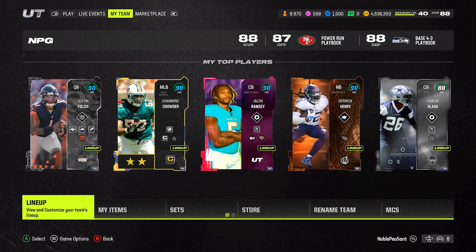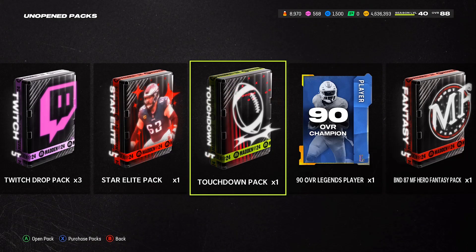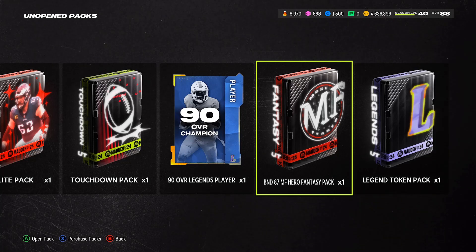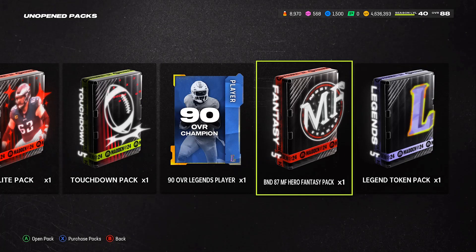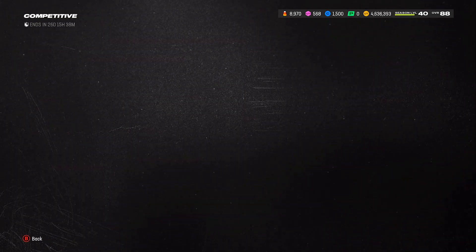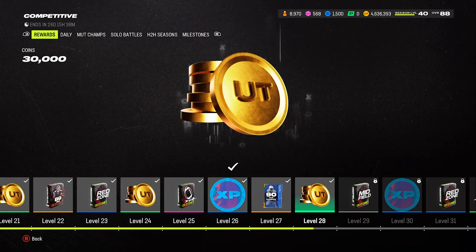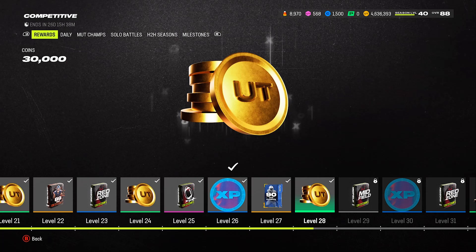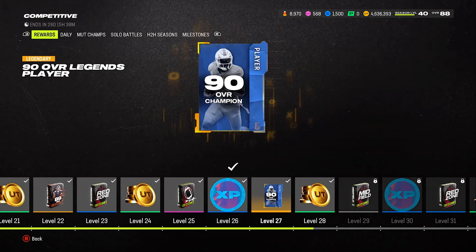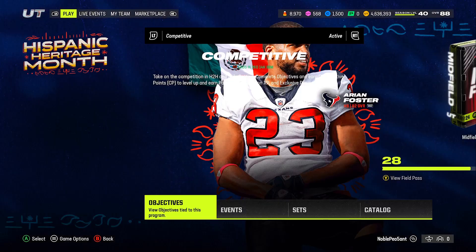I'm going to open quite a few packs and hopefully pull something glitchy. For those who are curious, I'll show you how to get the free 90 overall card. I got this 90 overall Legend and also the free 87 overall Most Feared pack. To get the free 90 overall, you need to reach Level 27 of the Competitive Field Pass — you'll get a free 90 overall auctionable Legend, which is pretty cool because anyone can acquire it.